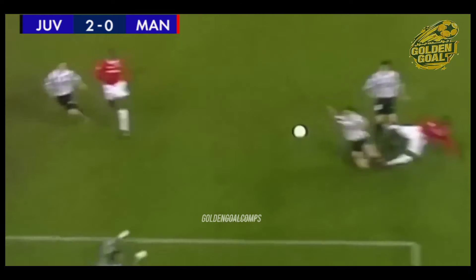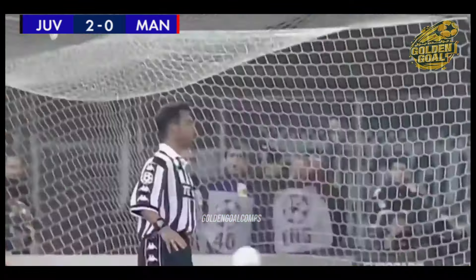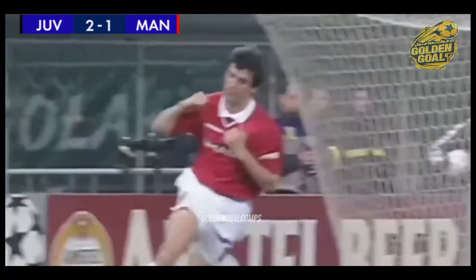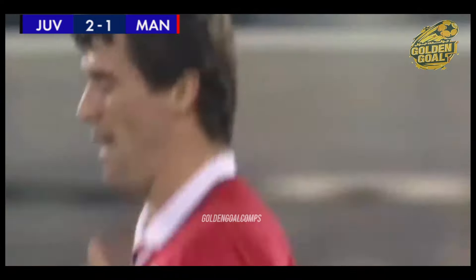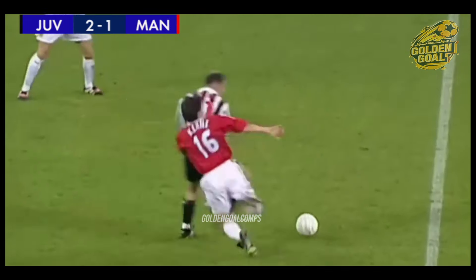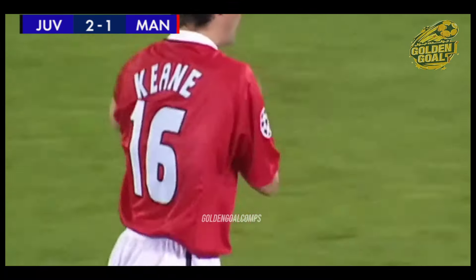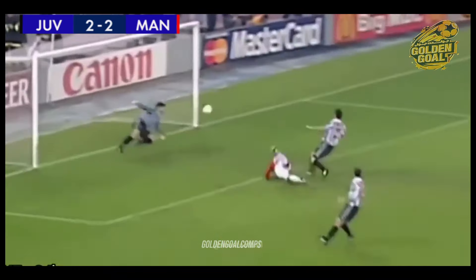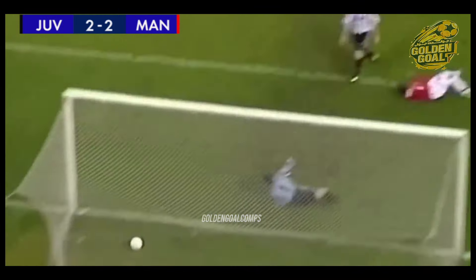York and Cole combining well, but York can't finish. A response from the travelling United supporters. There is a way back, and it had to be the captain. Keane versus Zidane — Zidane wins. Keane's caught him, and Keane's going to get a yellow card here. Cole, but York's in here — 2-2 in Turin. And it is now Manchester United.